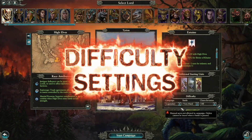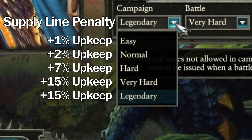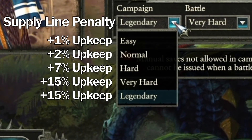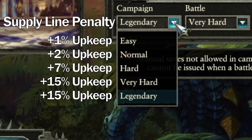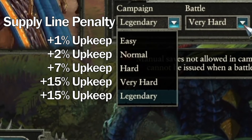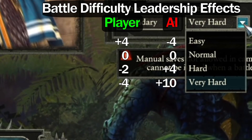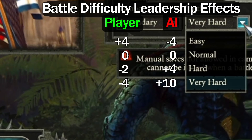Changing the campaign difficulty increases your supply lines, decreases the enemy's upkeep, and decreases the time it takes for the AI to gain experience on their units — ensuring that the AI will always be able to recruit more armies than you. Campaign difficulty also gives the AI extra casualty replenishment and reduces the AI's damage from attrition. Battle difficulty changes the unit's stats on the battlefield. Neither of these difficulties make the AI more intelligent; they just make the AI beefier and more aggressive.